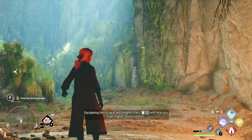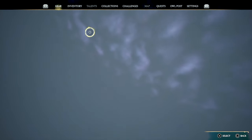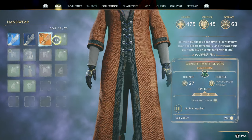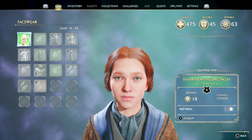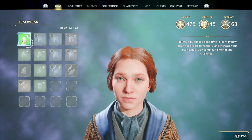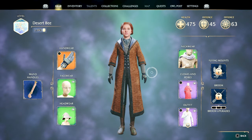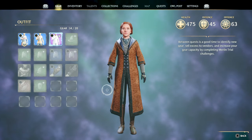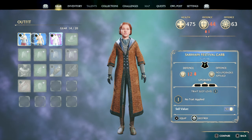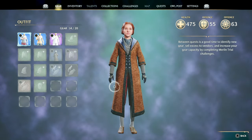Equipping better gear with higher stats will help you fight higher level enemies. Don't I have all the best stuff equipped? Let's just double check here. Yeah, this is the best we can do. I did sell some stuff, but I'm pretty sure I just sold the lowest items. So let's put that ugly sweater on — but we'll change back to this one. You gotta do square to change the look of it.